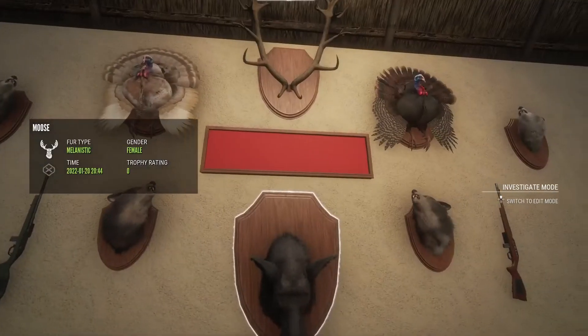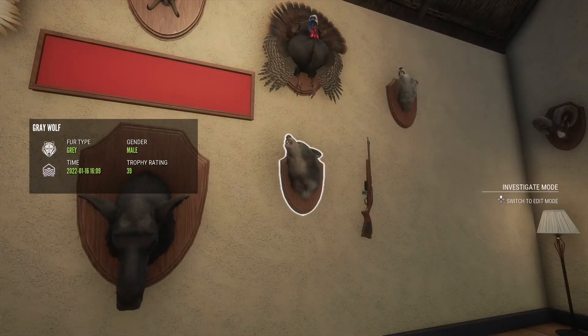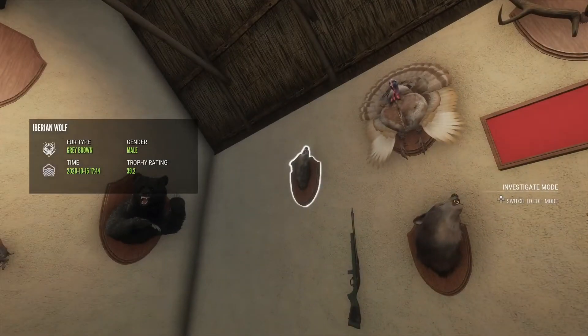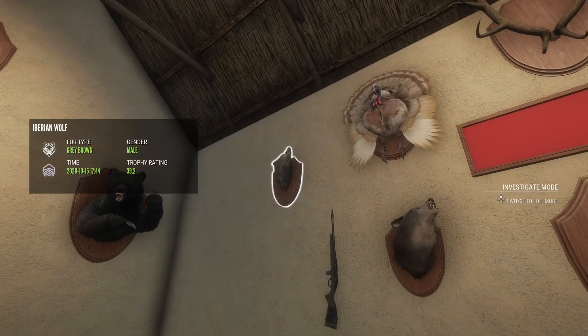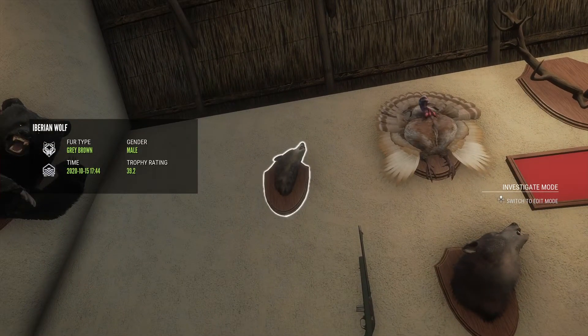Over to this wall we have a melanistic female moose, a 39.0 diamond grey wolf and a 39.1 diamond grey wolf as well. And my only legitimate diamond Iberian wolf, which surprisingly was killed two years ago - which did not feel like that long ago.